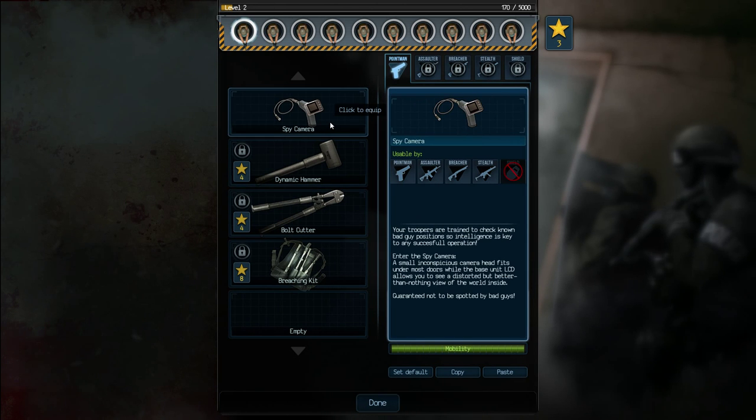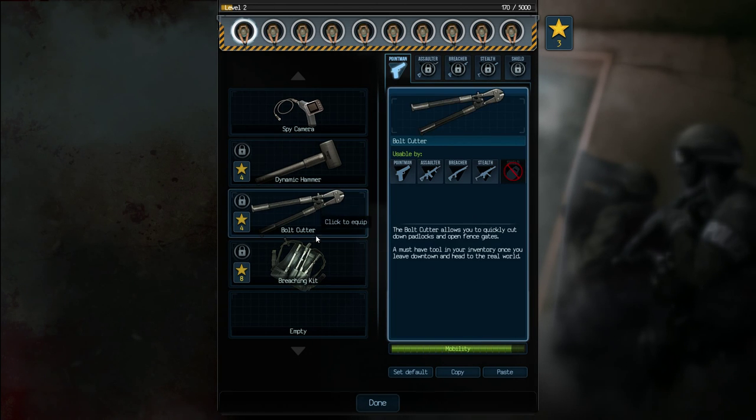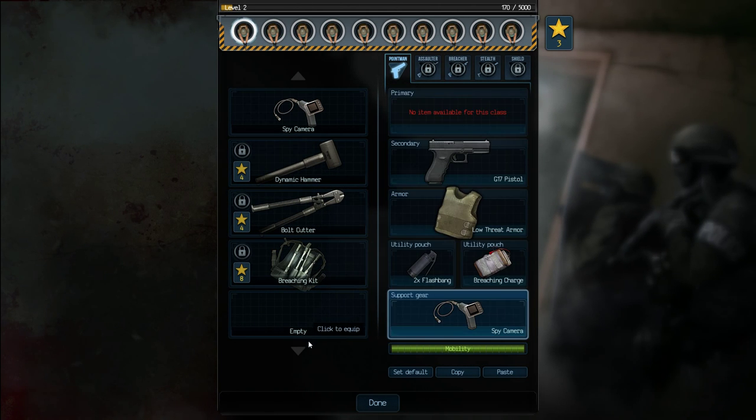Finally, support gear: spy cameras, and basically different ways of breaching doors — dynamic breaching hammers, bolt cutters, breaching kits.